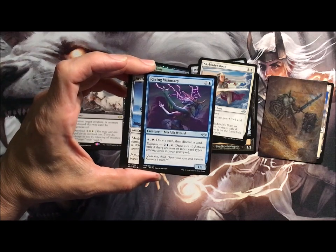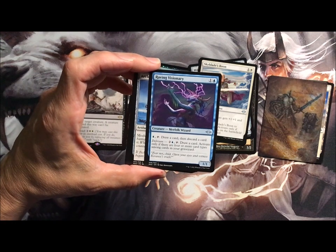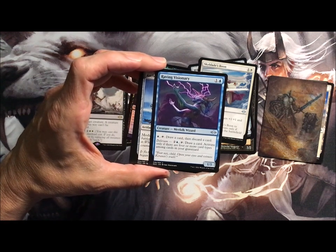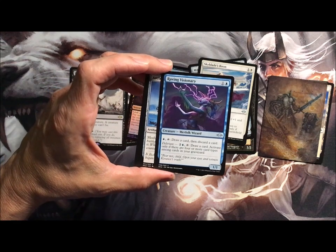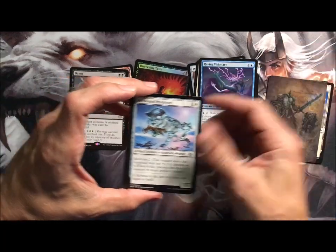Raving Visionary, Merfolk Wizard. You can just leave him on his own as a 1/1, or you can pay a blue, tap it, and draw a card, then discard a card. It's got Delirium — draw a card. Activate only if there are four or more card types in your graveyard.